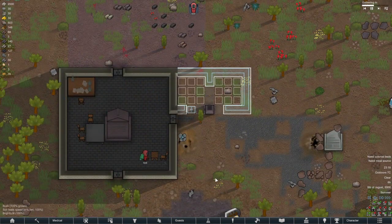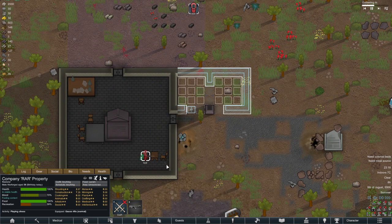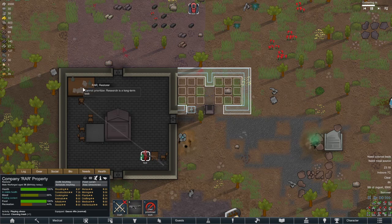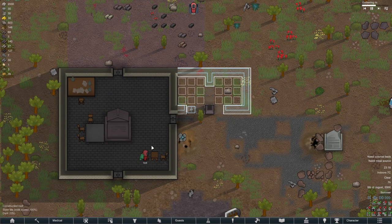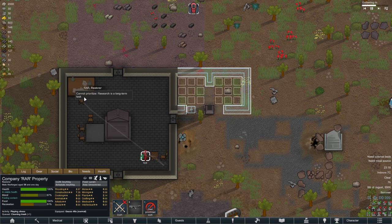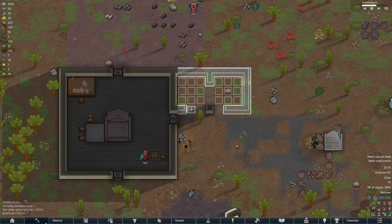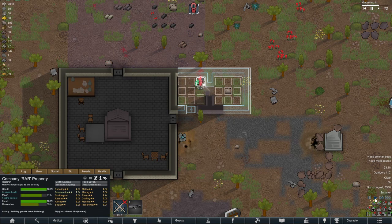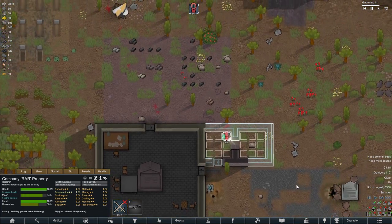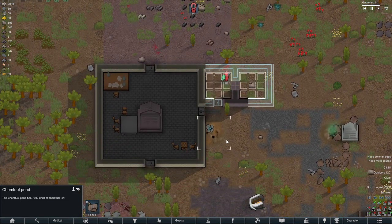As dawn rolled around and the main room was complete, it was time to think of how we were going to power things. As one of the few people with access to electricity — something I hadn't expected when I set this up — I had to think how to actually go about this. We were lacking components and could not make more of them. We might be able to find a few in trade, but they will be rare. So with this large chem fuel pool right next to us, it only seemed right to make use of it.